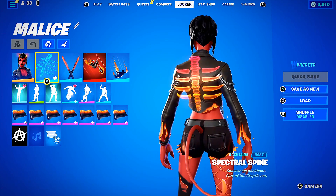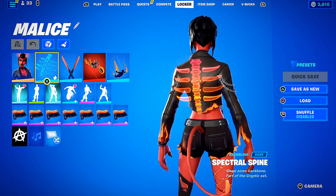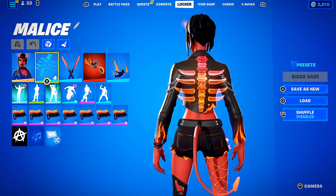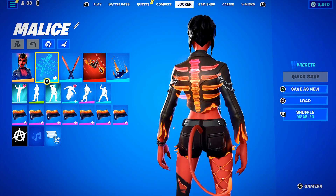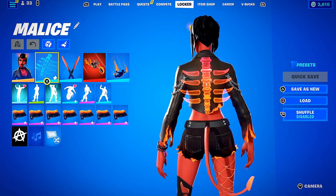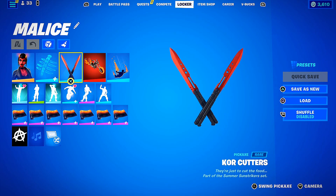We used the Spectral Spine back bling because I wanted to give her a bit of a futuristic vibe. I didn't want to do wings twice since the next combo has wings. It has that molten orange at the bottom that fades into red as you get closer to her skin — I really love that, it feels like it's on fire with the rest of it.